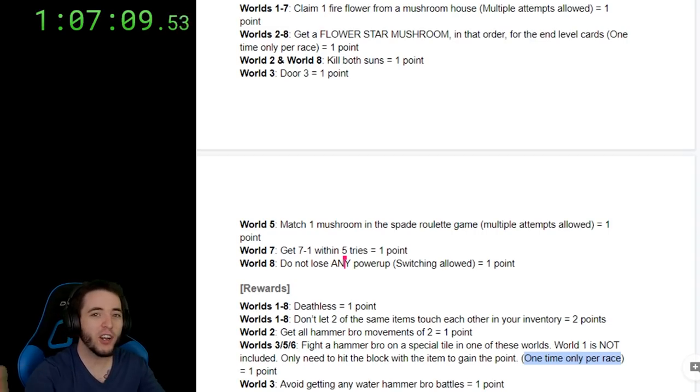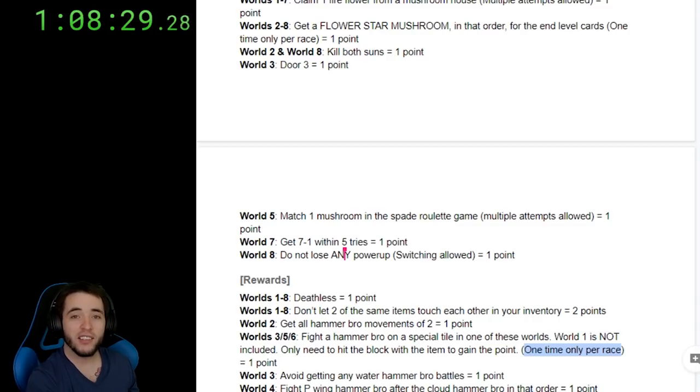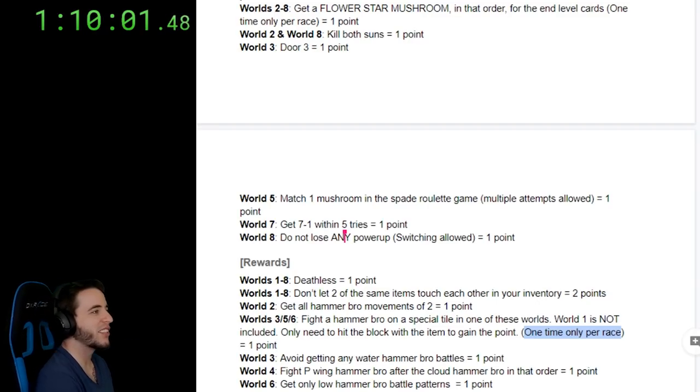Remember, you don't have to go for all these points — that's the whole point of practicing. You pick and choose. This one's very passive. Fight P-Wing hammer brother after the cloud bro, in that order — it's got to be in that order. If you get screwed over by the star, which happens to every single person, or if you get the P-Wing after the cloud — it happens, it is what it is.